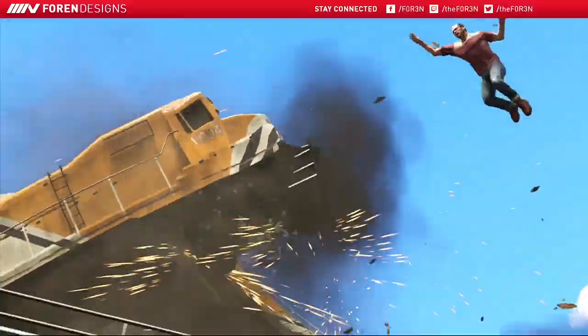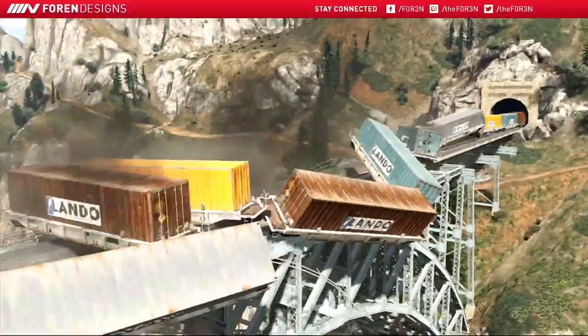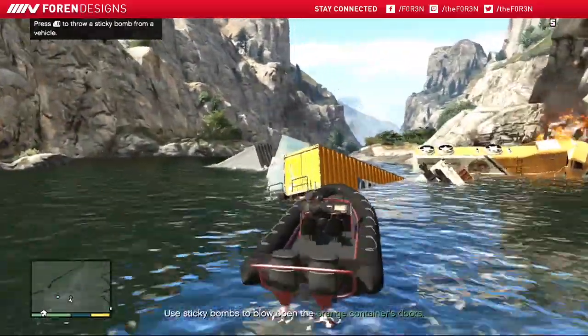Drive the boat over to the rail bridge. Once you've made it over there, a short cutscene will happen.